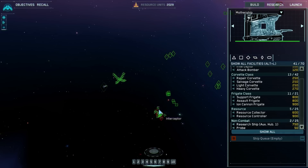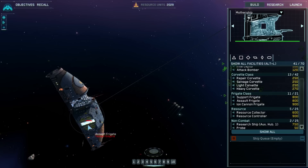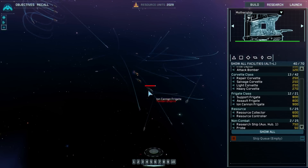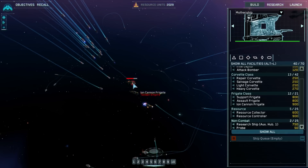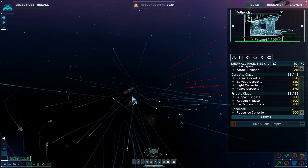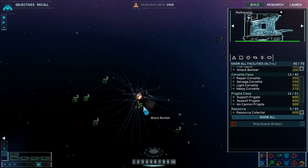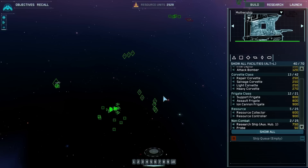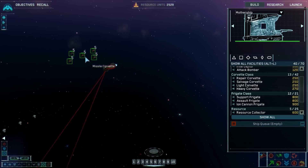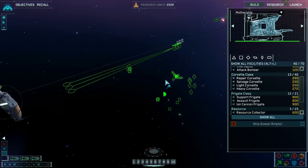Enemy frigate captured. Friendlies under fire — group eight under attack, drawing heavy fire. Come on, I believe in you. Enemy frigate captured again — bombers are doing a pretty good job mauling them. Group seven reports victory. We're doing pretty well on that front, although I'm a bit afraid of their destroyers. Here we go — destroyer coming in. Missile corvettes and assault frigates, pull back — they're going to get owned by a capital ship.